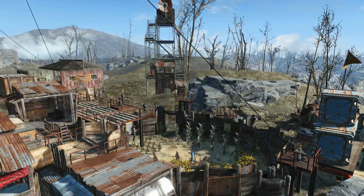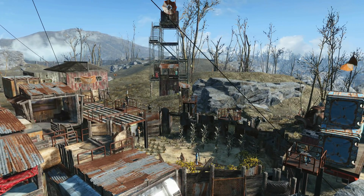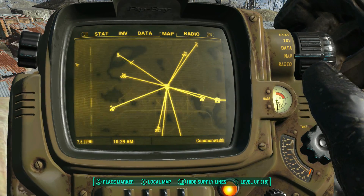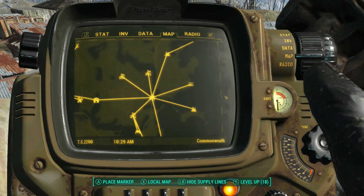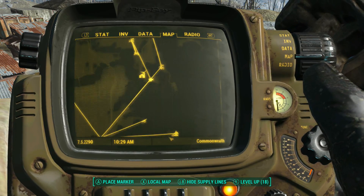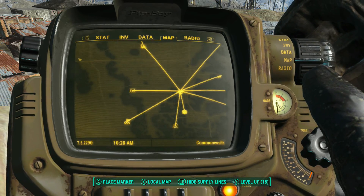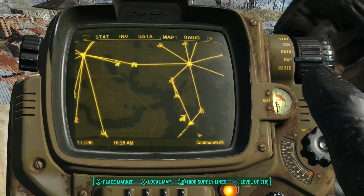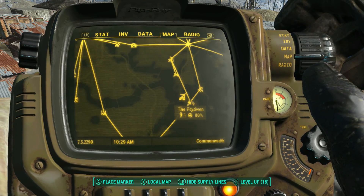I'll explain that in a minute, but first I wanted to give a shoutout to Local Four Pack. I'm going to show him the final map of my provision route. This is what it looks like on the old mega build project — all my guys, everything's connected now, set up and ready to go. So far I haven't had any problems with ghost routes or provisions showing up where they shouldn't.